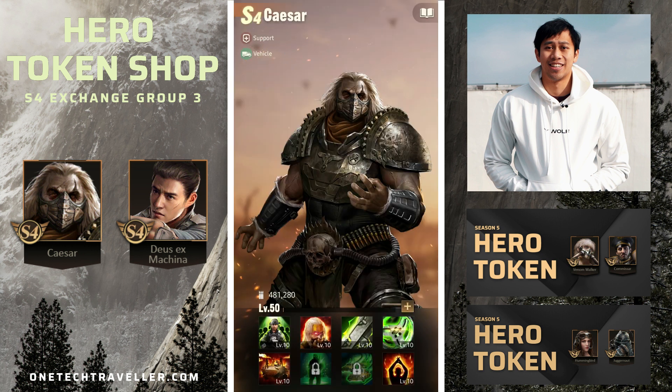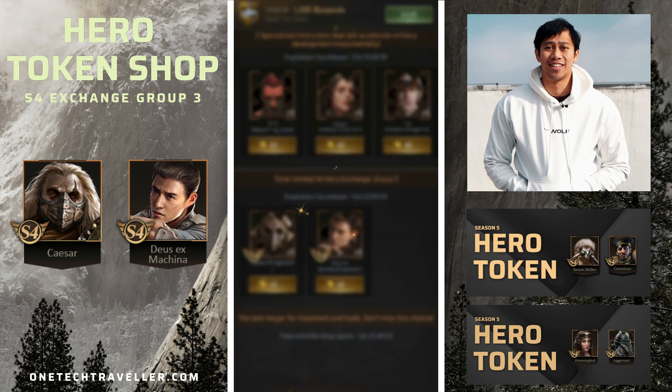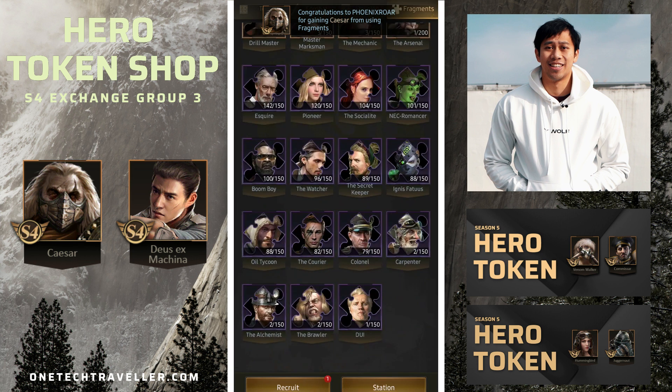Should you pick up tokens for Caesar? I will say yes, provided you have at least two copies. Even with one copy it's a longer-term development, and it really depends on who you are focused on developing pre-SX, whether in regards to Doomsday or not. If you are lacking a front row or mid row support, Caesar is a great pickup pre-SX that's still relevant in SX season. For Caesar I would say yes — and I'm also going to pick him up right now.